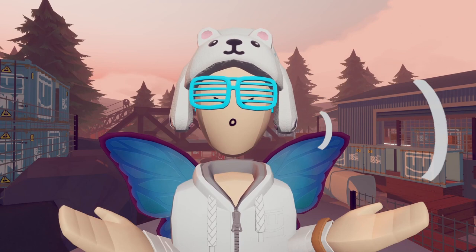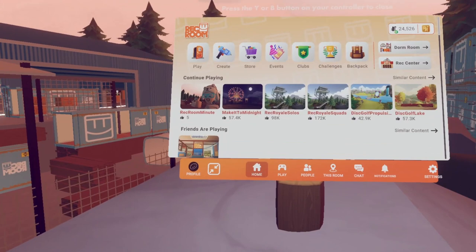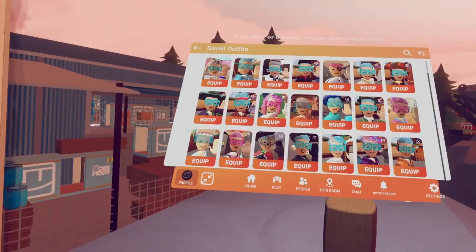As everyone knows, Rec Room is slowly releasing their new UI. And sadly, the new UI is now on the outfits page. If you open your watch, go to profile, go to outfits, you'll see this.